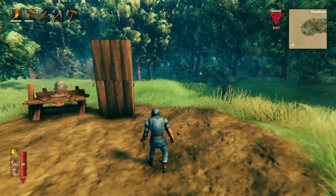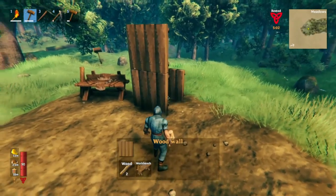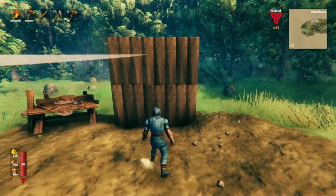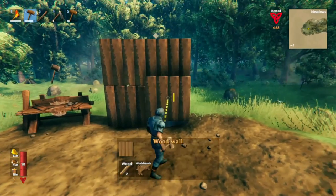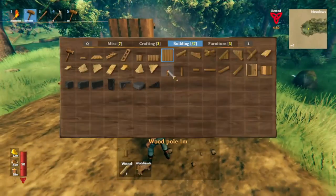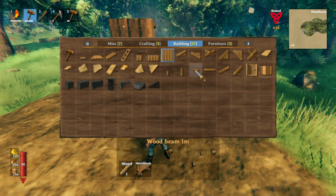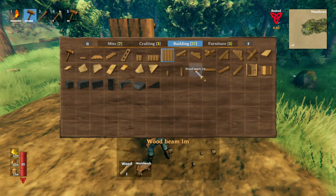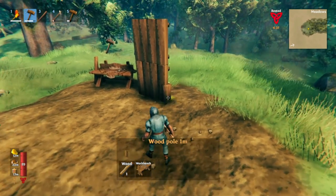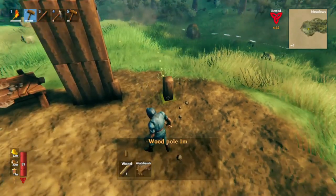I mentioned you could make snap points — how do you do that? Well, the best items to make snap points are these one meter wood poles that go up and down and the one meter wood poles that go from side to side. We're going to use the one meter pole that goes up and down — the vertical pole — and placing it makes a snap point where the pole ends.